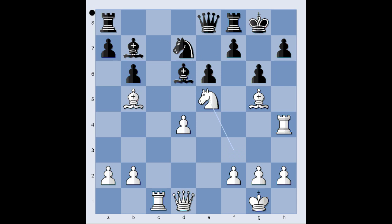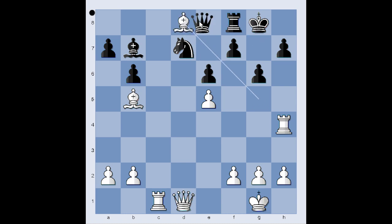If bishop takes knight, then pawn takes bishop. How to defend the knight on d7? With the rook. Then one of the possible moves — takes, queen takes, queen takes on d7. This is winning for white. So in the game we have bishop to c8, defending the knight.